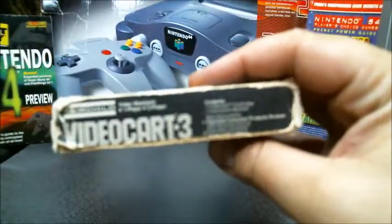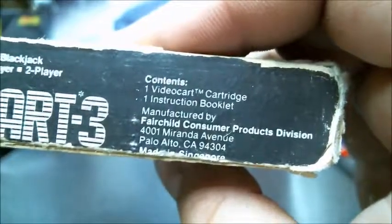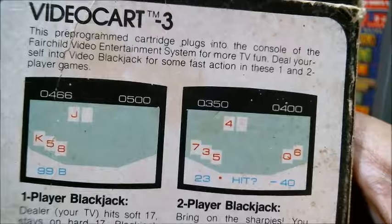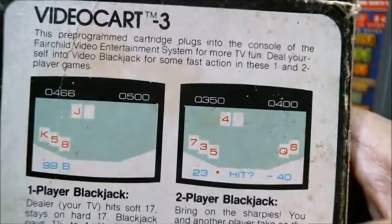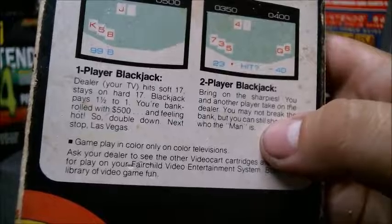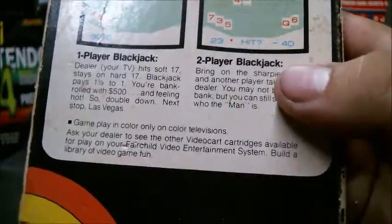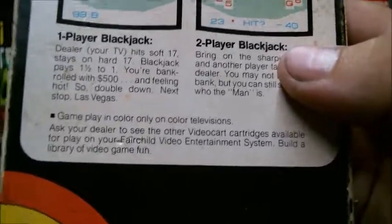This box is beat up. It contains one video cartridge and an instruction booklet, which I do not have. You can see here what the games actually look like. The back reads: 'Deal yourself in — Video Blackjack for some fast action in these one and two player games. Game play in color only on color televisions. Ask your dealer to see other video cartridges available for play on your Fairchild Video Entertainment System. Build a library of video game fun.'